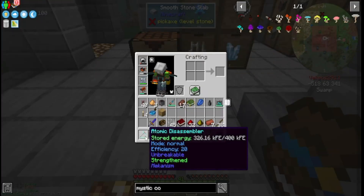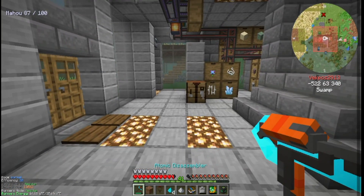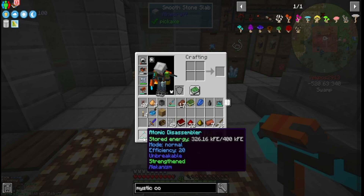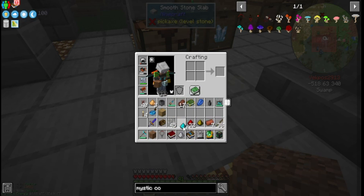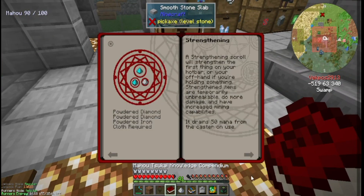My question is: how long do I have the strengthened spell on this atomic disassembler? Because I don't have a time limit or anything like that — that's crazy. Anyways, let's go find another spell we can do.